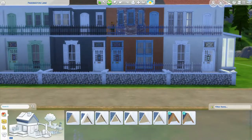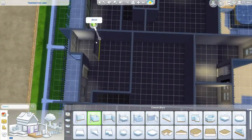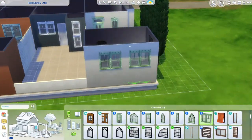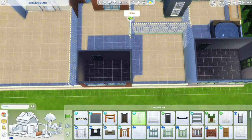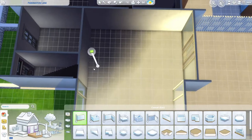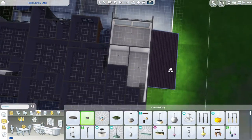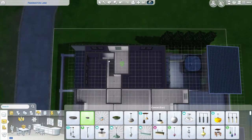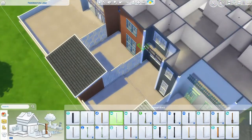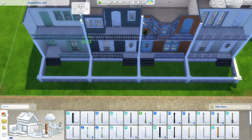The layout was kind of hard to build because I wanted each home to be a bit different. They're all one bedroom and two bathrooms — one upstairs and one downstairs. I tried to make sure each had at least two bathrooms, except for the second home from the left, the black and white one, which has an extra single bed in case you want a pet. With the roommates feature, pets need their own sim bed, so having that extra bed allows more flexibility.